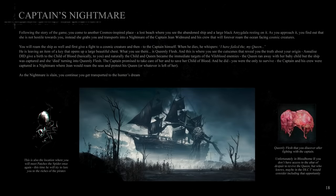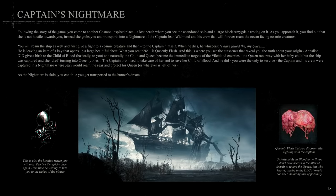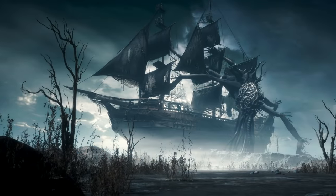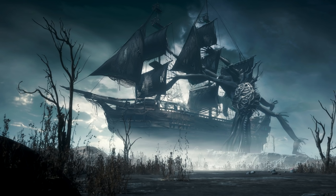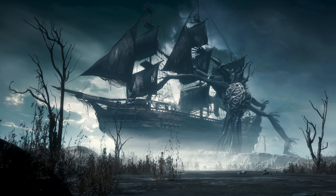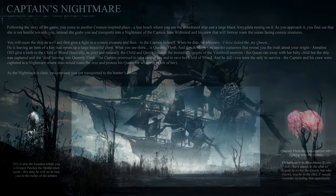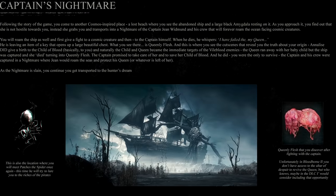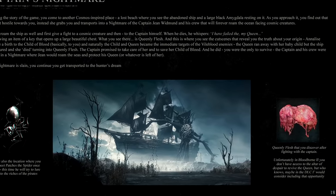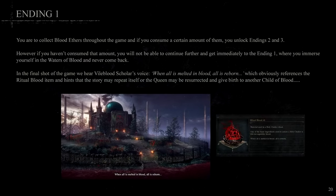Later on, we come across a lost beach and an abandoned ship. This is the captain's nightmare, where we learn the truth behind our origins. Turns out, this captain hid you — the child of blood — and then stole away with your mother, Queen Anneliese, to draw their enemies away. After defeating the captain, who's lost in this endless nightmare, you open the chest to find queenly flesh — that revivable remnant of Queen Anneliese.